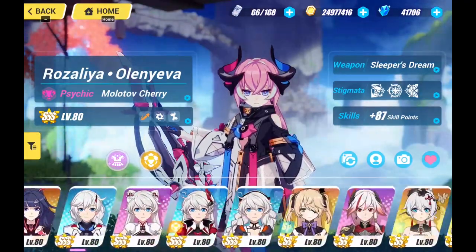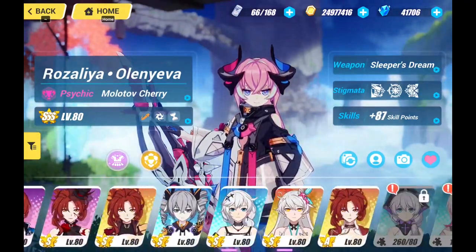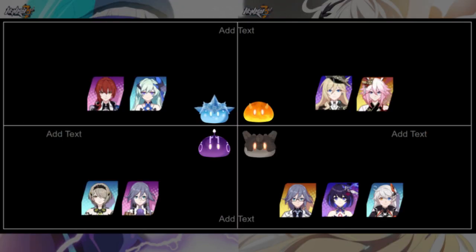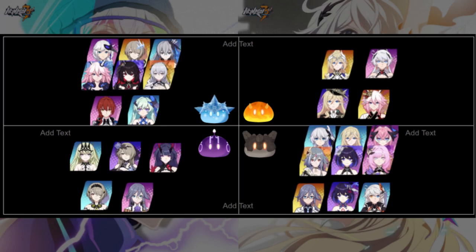Have you decided what team to build? Next, you'll want to choose which Valkyrie to set as your main DPS. We'll be building our teams using the starter Valks first, which can then be replaced by the higher tier Valks. This will help prevent you from getting repeated Valkyries that fulfill the same role.